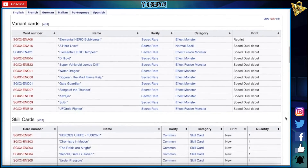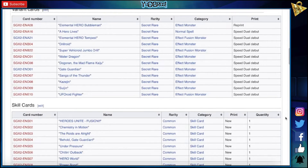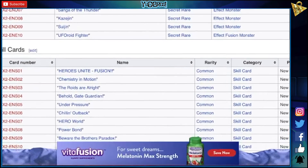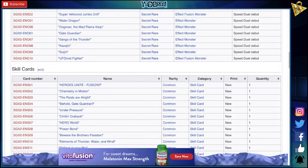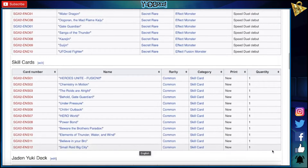Skills — we're gonna read those after the fact. We have Heroes Unite Fusion, Chemistry in Motion, The Roids Are All Right. Oh my god — behold, Gate Guardian Under Pressure, Chillin' Outback — god, these puns. Power Bot. Hero World, Beware the Brothers Paradox, Elements of Thunder Wind and Water — well, if this makes all three of those crappy cards playable, I guess whatever. Believe in Your Bro, Smallroidvigs.